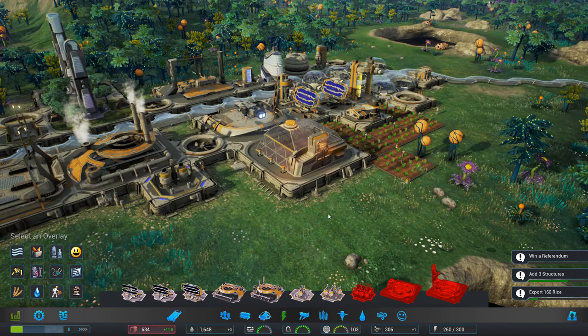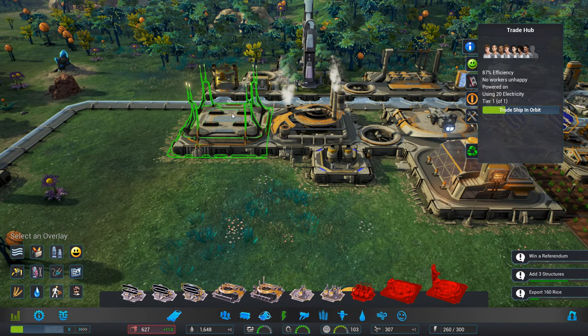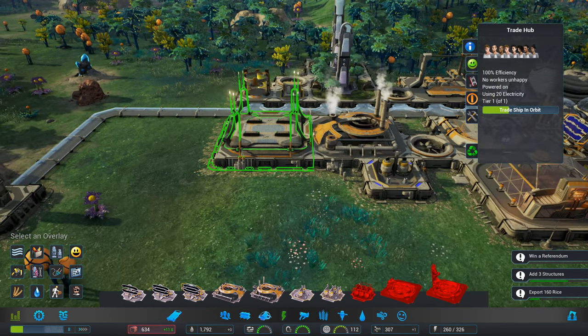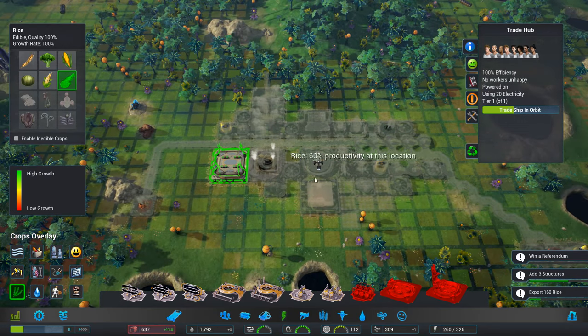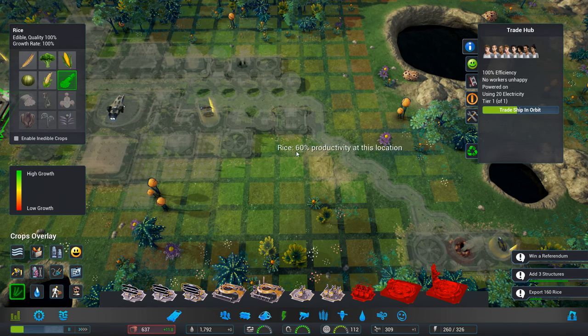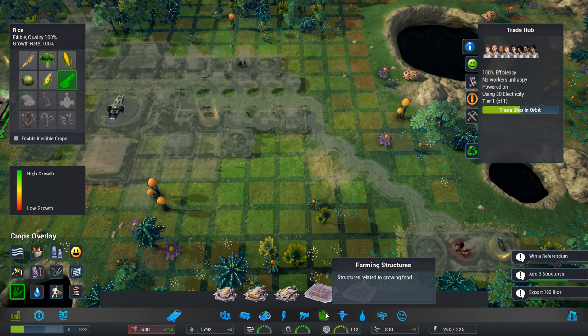I'm wondering whether to build... I mean, I'd like to do more trading. I mean, that's giving away food but it's bringing in more pasta, so... We've got more green over here — this could be a good farm spot, perhaps, over here. I think we need to do that.